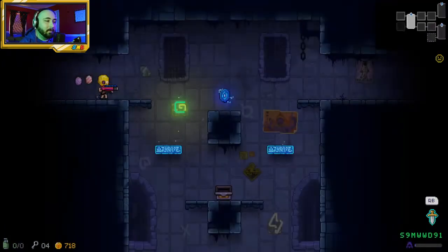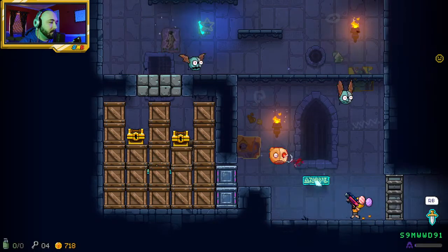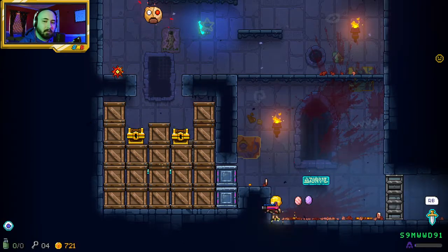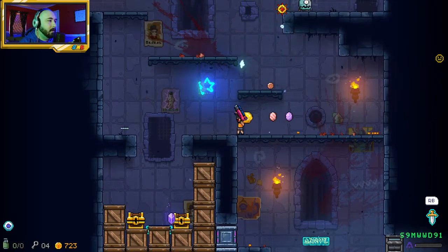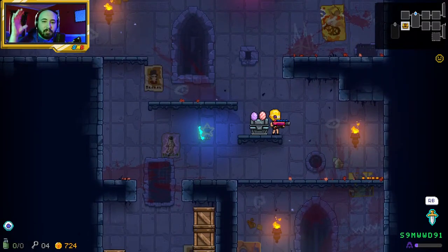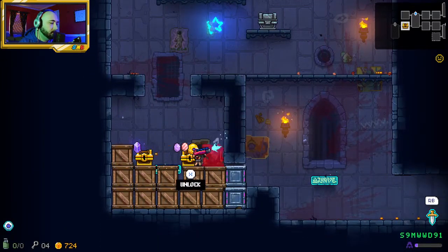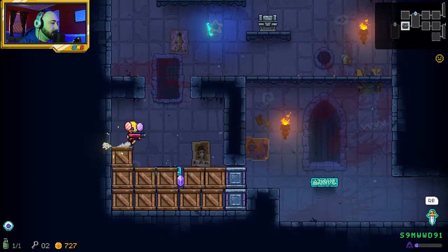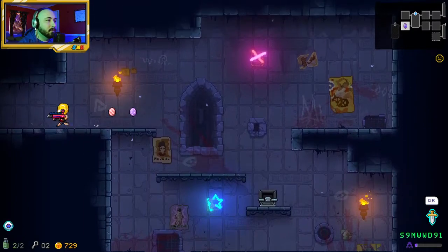The one that gives me anxiety is the one with the little spiky things. The room I hate is the one where all the little trap things are moving in and out on the screen — it makes me go crazy because I always mess it up every time I play. Let's use some keys, we'll get some stuff.